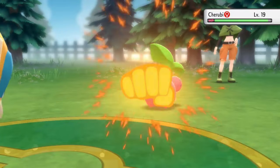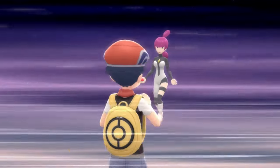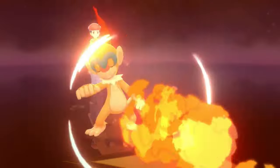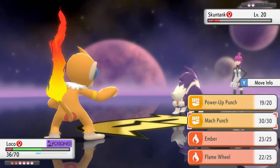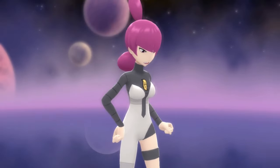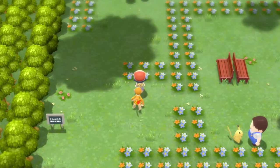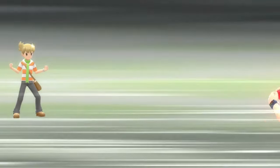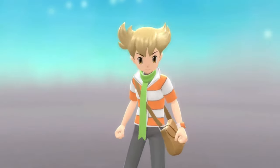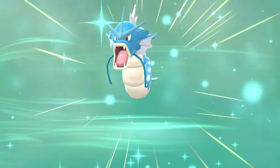I strolled around the Grand Underground for a bit and then went to face Gardenia. I used Power-Up Punch on the Cherubi and immediately swept her team. Jupiter wasn't nearly as difficult as Mars — she has a Skuntank with Flamethrower, but I have a Monferno, so I can take that hit. I basically relied on Hedwig's Intimidate to lower Skuntank's attack and won pretty easily. After dealing with Team Galactic, I was given the ability to walk with my Pokemon. Then my rival challenged me again — a cakewalk — but he gave me the experience needed to evolve my Magikarp into the powerful Gyarados.